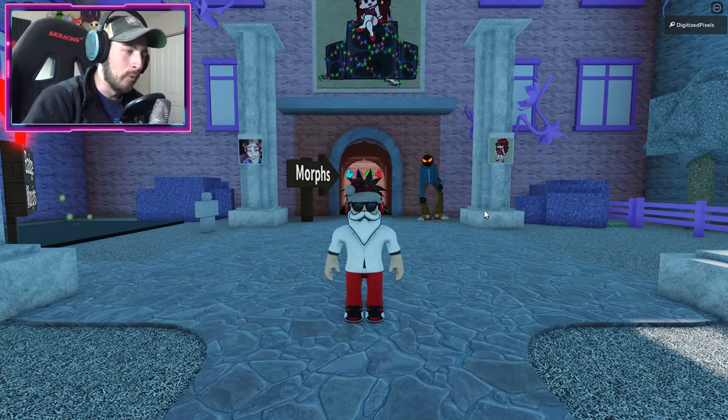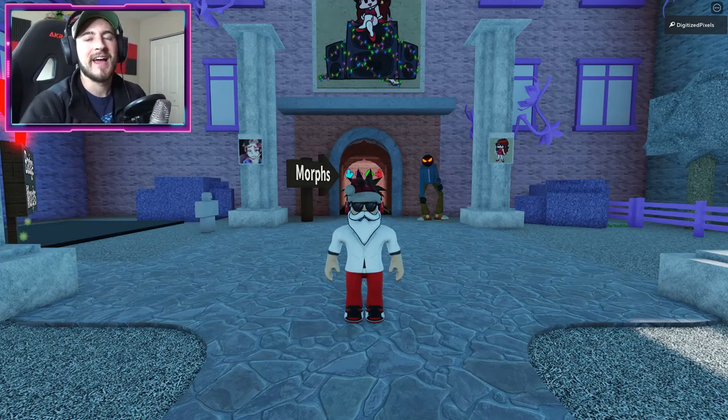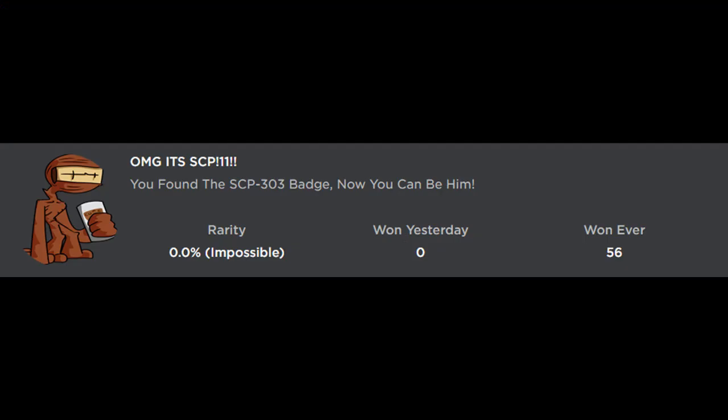Hello everybody and welcome back to another episode. Today on Roblox, my name is Digi, and today I'm showing you guys how to get the badge called 'OMG SCP, you found the SCP 303 badge, now you can be him.'